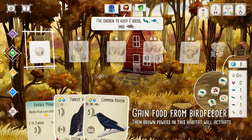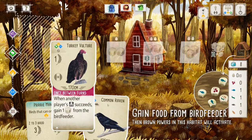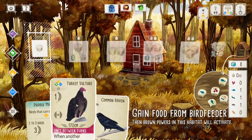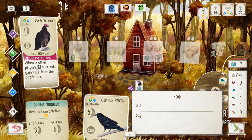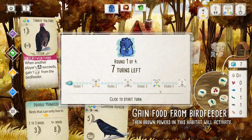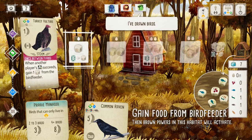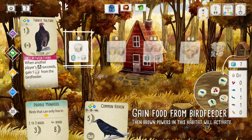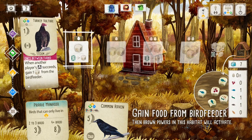All right, so let's see. This guy doesn't need any food, so I'm going to put him right there. And that was my turn. So if anyone has like an owl or something that hunts, I'll gain extra stuff from the bird feeder if they hunt. All right, so now it's my turn again.